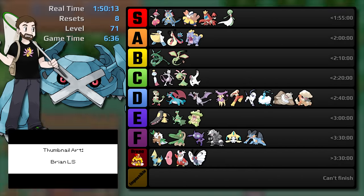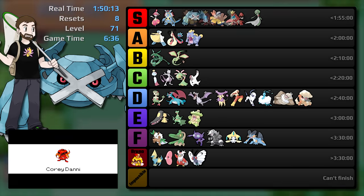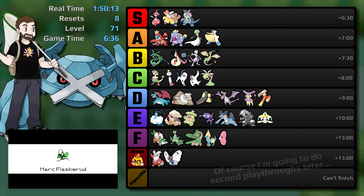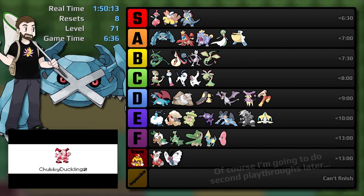Metagross finishes the game with a time of 1 hour, 50 minutes, and 13 seconds, with 8 resets at level 71. This is a game time of 6 hours and 36 minutes. So it did it — Metagross is slightly faster than Hariyama in real time, only 27 seconds faster. With these results, it earns itself the third spot overall in my real-time tier list. For game time, Metagross's 6 hours and 36 minutes is 12 minutes slower than Armaldo and 6 minutes faster than Crawdaunt, earning itself the fourth spot.